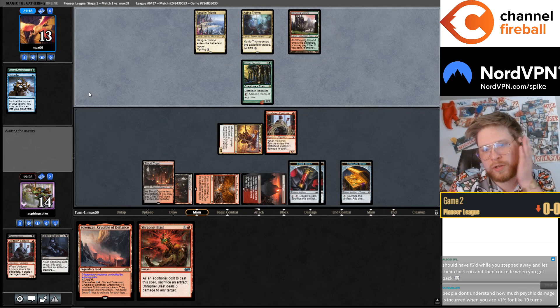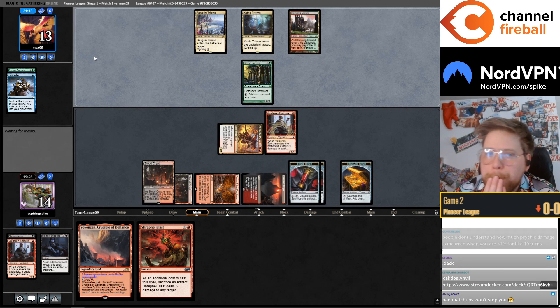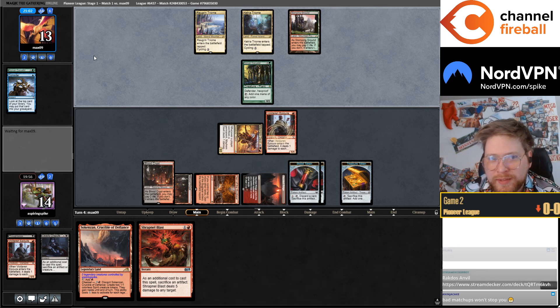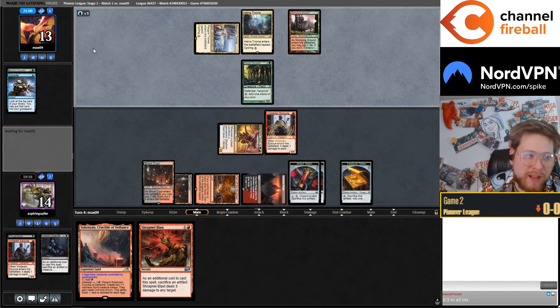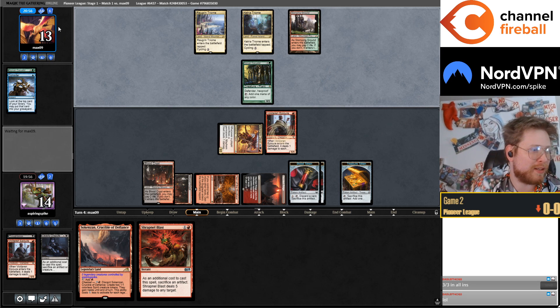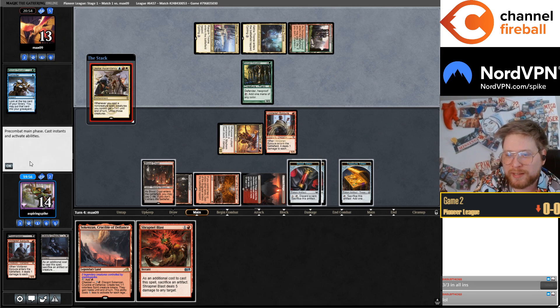Probably second blood token this turn, also have the blast — maybe blast Omnath in response to the ETB. It's also kind of easy right, we're just playing a league, we're in round one of the league. If it's a PTQ or Challenge you don't concede — you play it out, you take the psychic damage. It's not a PTQ or a league, take the owl.